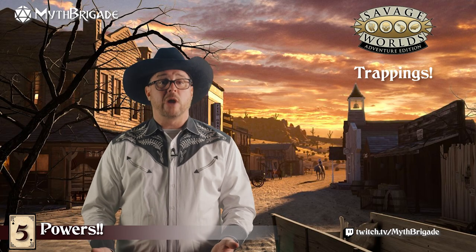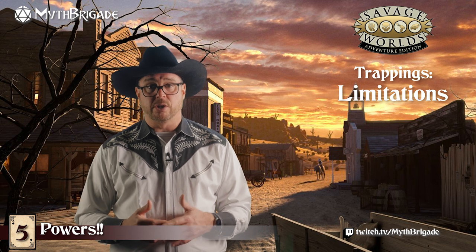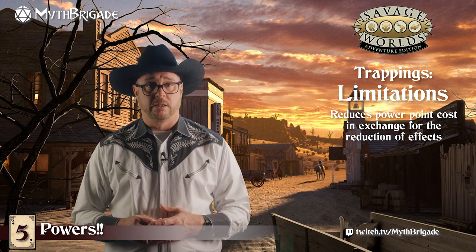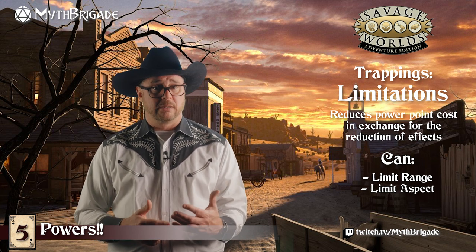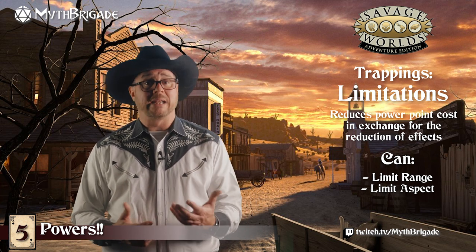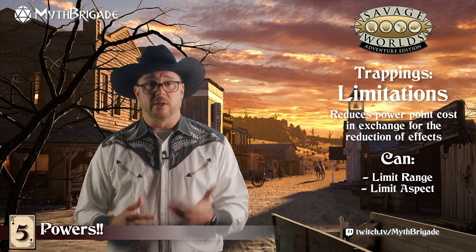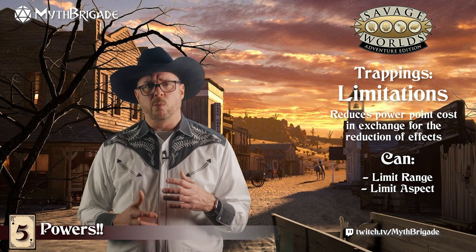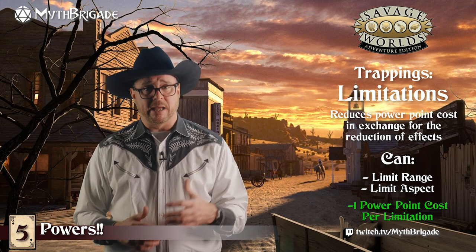A final note around Trappings is the concept of Limitations. Limitations allow a player to set permanent restrictions to a power's function upon purchasing that power, making it less difficult to manifest at the expense of versatility. Limitations can be made to range — such as turning a missile attack into a touch attack — or aspect. Aspect limitations apply to powers that let a caster choose an effect when casting, like the Growth and Shrink power. You could use limitations to reduce the casting cost by deciding the power will only ever apply to Growth. Each limitation placed on a power reduces the cost to manifest that power by one.